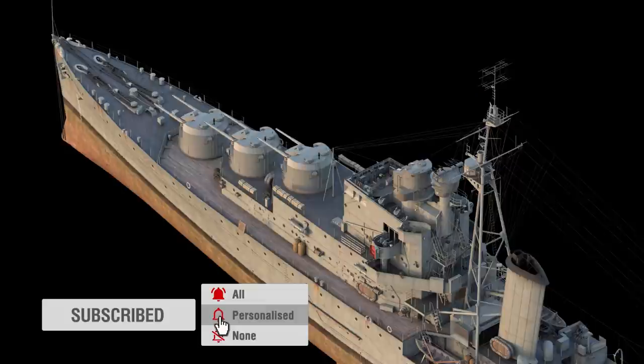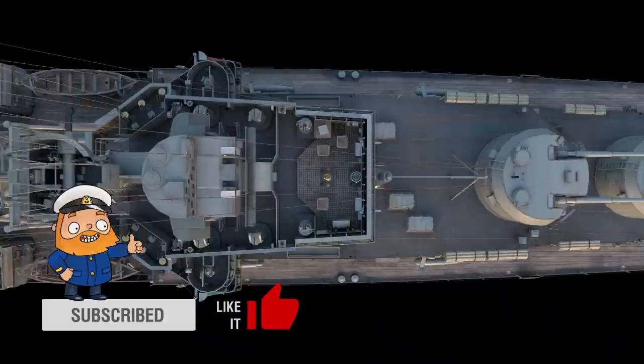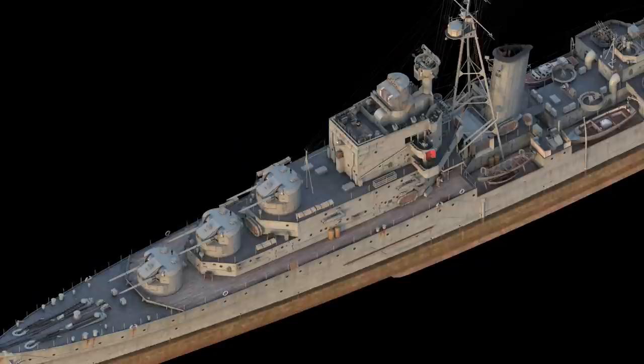Squadron cruisers' main tasks were to support Allied light forces, counter enemy destroyers, and provide AA support for the main fleet forces. At the same time, cruisers needed to be compact enough so they could be built in large numbers, but also big enough to operate in harsh weather conditions together with heavy ships.